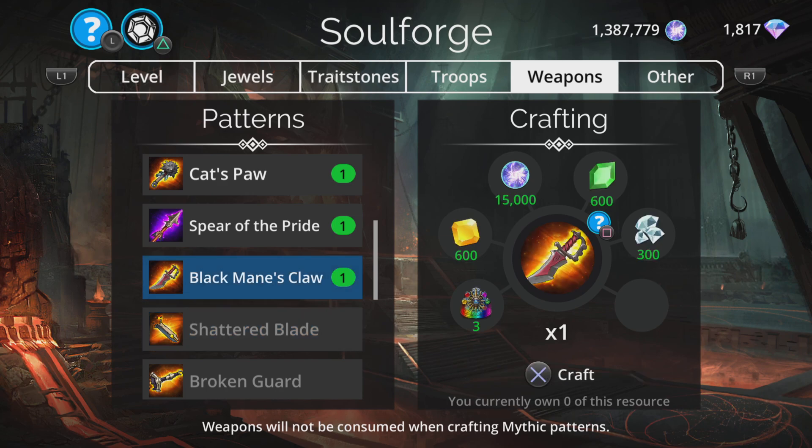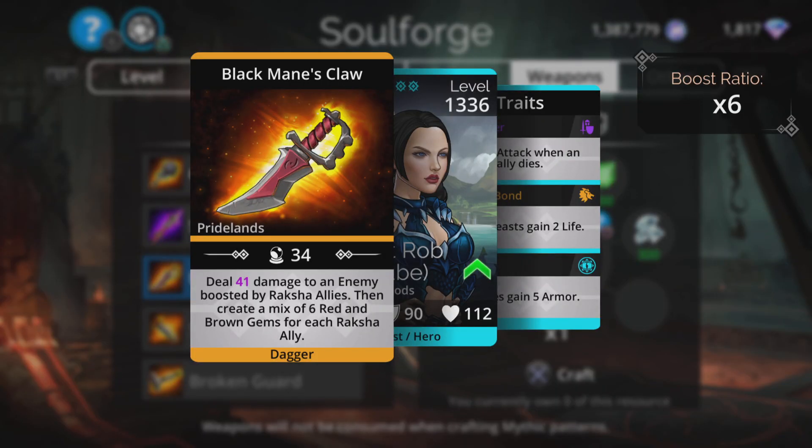Let's have a look at Black Mane's Claw — deal damage to an enemy boosted by Raksha allies, then create a mix of six red and brown gems for each Raksha ally. It does a set amount of damage and then a mix of their colors. I'm not over keen on these ones — the create-mix mechanic on these weapons has not been reliable for me so far, so I'm not a fan.